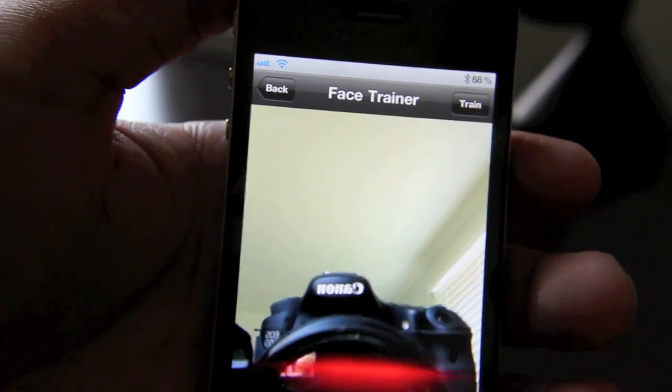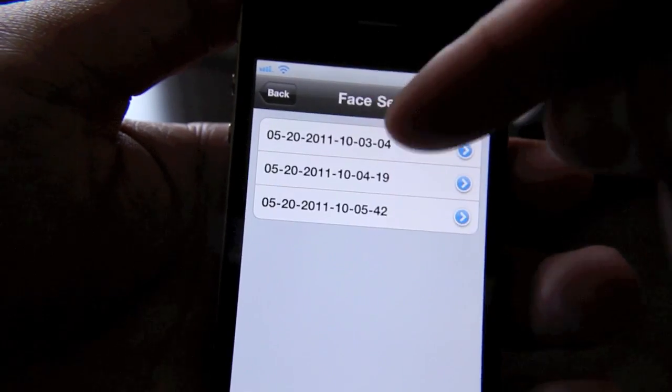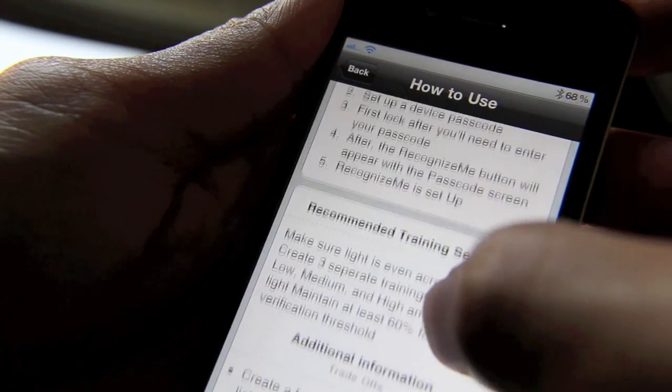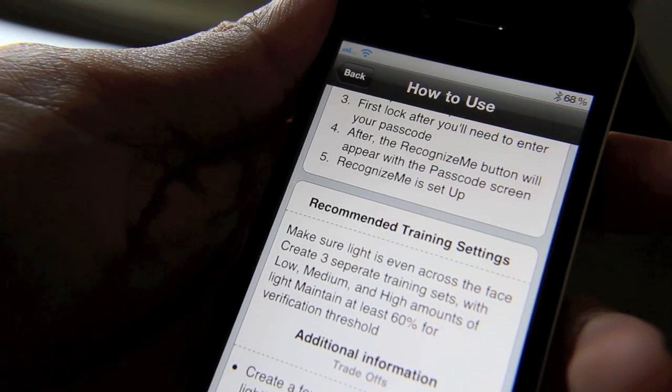For the record, I've set up three different sets of face training. It takes six different pictures of your face. Once you do that, you'll have these photos in training sets. The developer definitely recommends that you create at least three different training sets with low, medium, and high amounts of light.